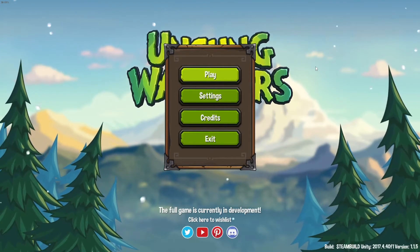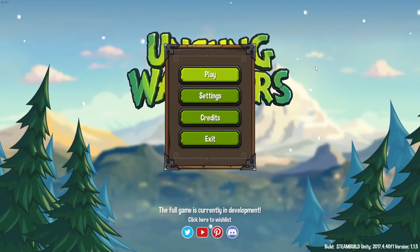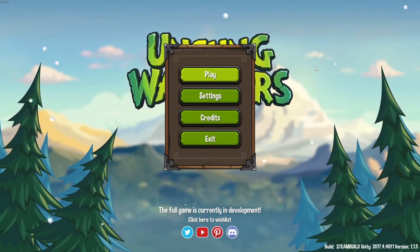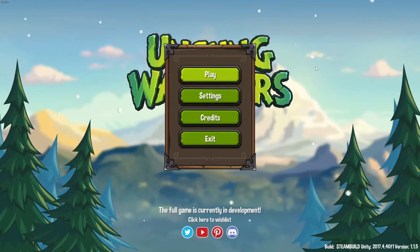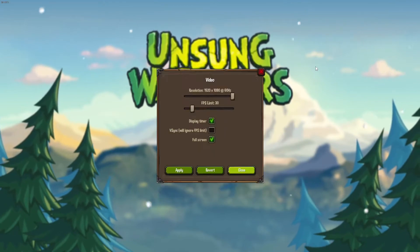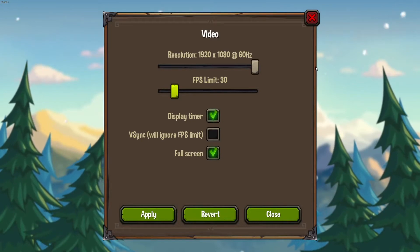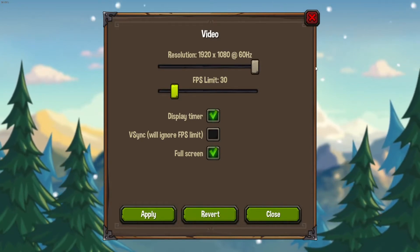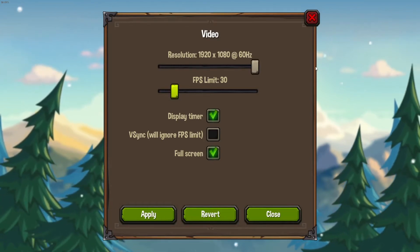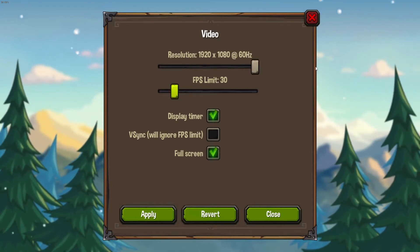Hi guys, it's Benedix here. Today we are going to go through a tutorial of the speedrun of the game. It's gonna be pretty rambly but I'm basically gonna play through the game and explain at the same time. First things we're going to do is go to Settings, then Video Settings, and put our FPS to 30. It's quite important for a couple of tricks — it will help you a lot on those tricks.